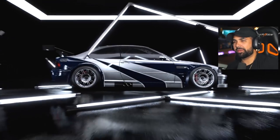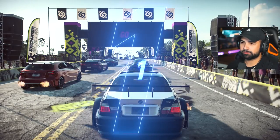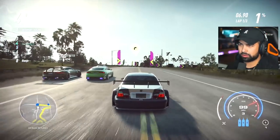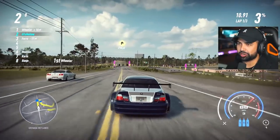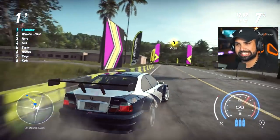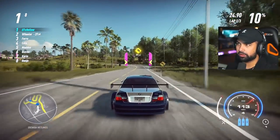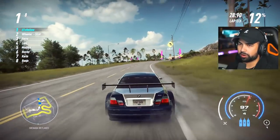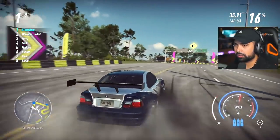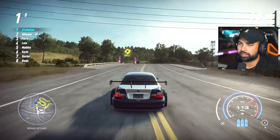Once it hits those top gears — all right guys here we go, the BMW M3 Most Wanted edition. Let me see if the drift works on this car. Maybe it's the tires — we'll see. Probably should have chosen a different track for this car, but this race gives a decent amount of money so I wanted to do it. The drifting is still fairly easy though — it doesn't really matter what car you have.